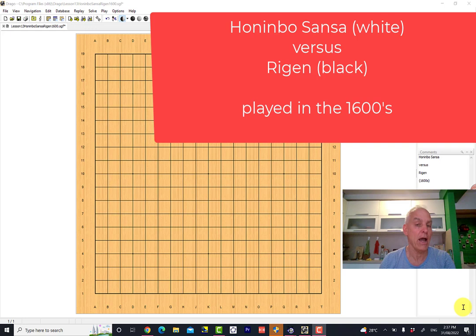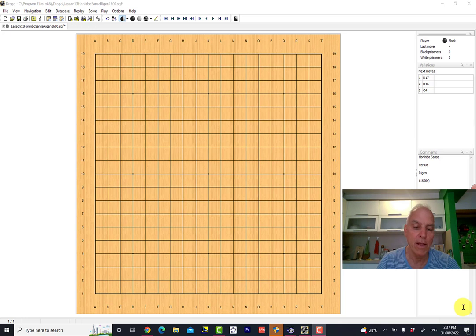Honinbo is an honorific title that's been around for a long time, signifying a player of the very highest rank in Japan. So this Sansa was one of the most prominent players of that time and a historically important player. We're going to play through this game and I'm going to give you my somewhat simplistic amateur commentary on what I think is going on.